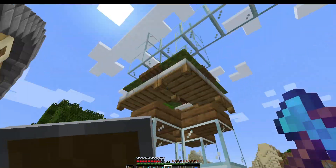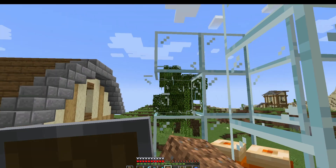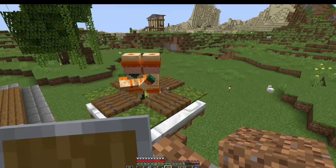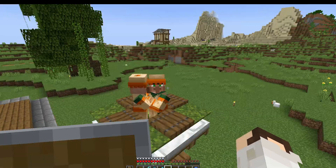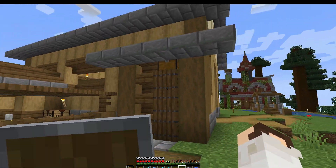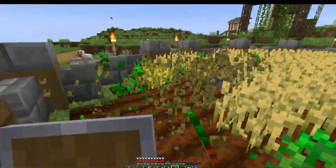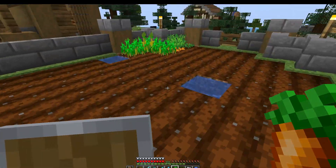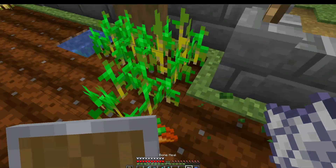Now I need to get rid of all of this glass and bring it all the way back down to the layer with the trapdoors. All we need to do to complete this villager breeder is give them a ton of food. Using the bone meal from the auto-composting farm, I'm going to come in and start turning some of this wheat field into a carrot field — mainly because carrots are way easier to feed to villagers than making a bunch of bread from wheat, so this will be more efficient.